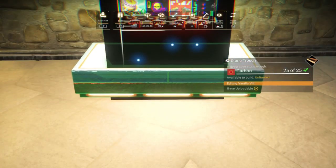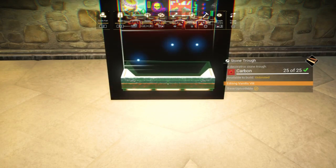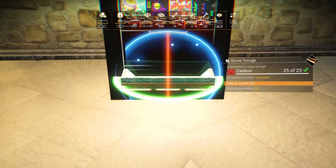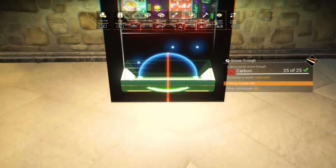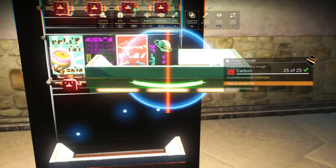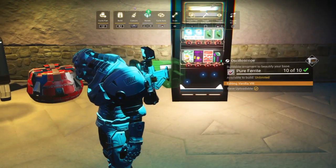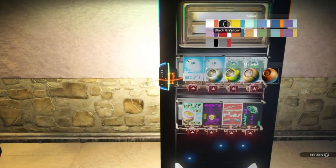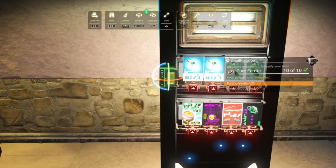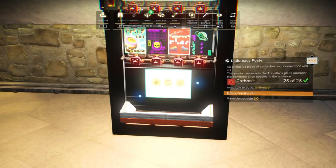A slightly angled scaled-down stone trough fits quite neatly at the bottom to catch all your delicious alien beverages. A small oscilloscope will do nicely for the payment console. All species welcome!